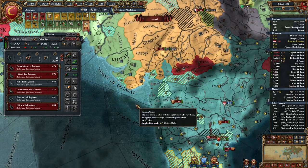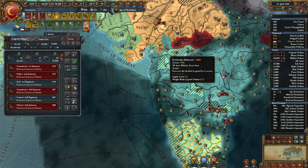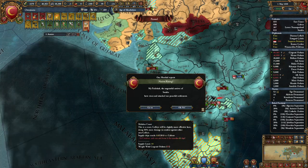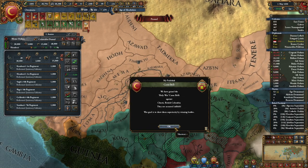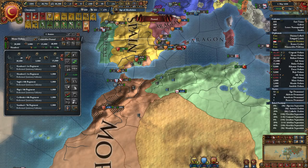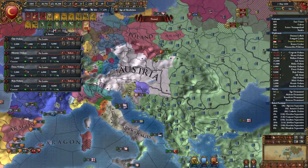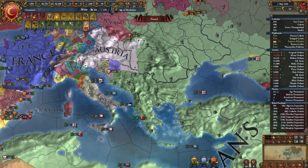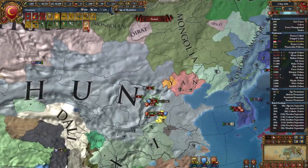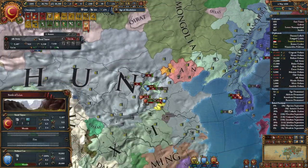Why do I need to do automatic transport when we have sieges all across? You're suffering attrition here, which is great. You guys are just trying to reinforce with negative manpower — 50,000. Sounds about right. This army's dead.